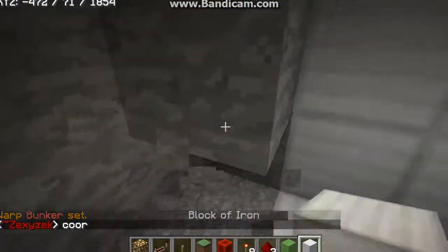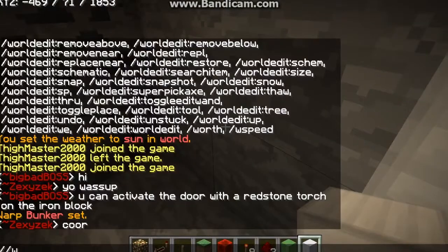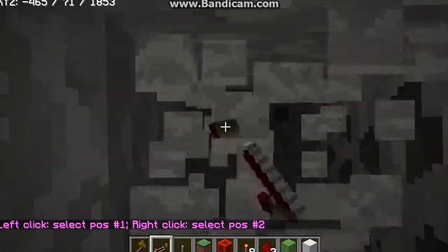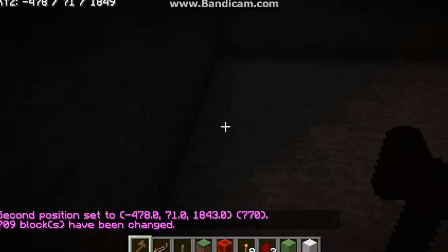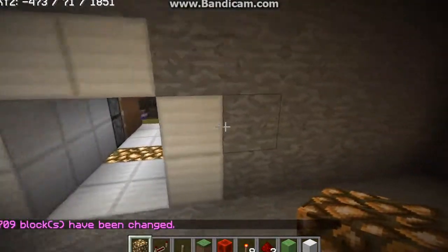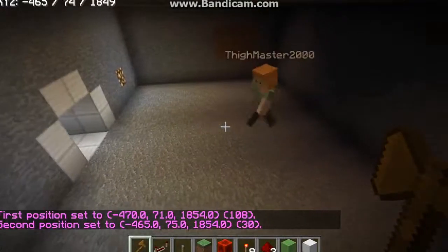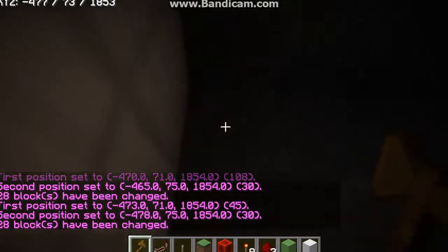Actually, let's do this with world edit. My brother nicknamed himself Zexy Zek — there's my brother in the background, sorry about that. Now we have an open area. As every bunker should have, we're gonna do a combination lock. First, let's make everything iron. This is the world edit plugin — it's really awesome.